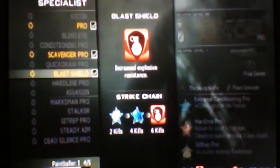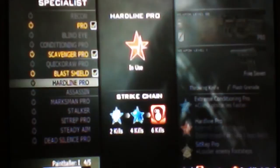After 1 kill I get Sleight of Hand Pro. After 3, I get Scavenger Pro. And then after the magical number of 5, I get Blast Shield Pro, which shields me from most explosive damage that comes my way. Then, of course, at 7 kills on a roll without dying, I get all the perks — except for, of course, Overkill.